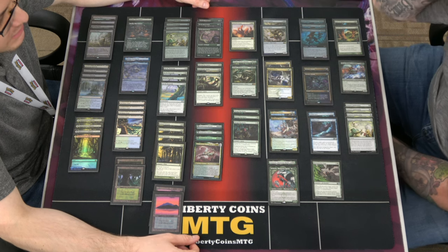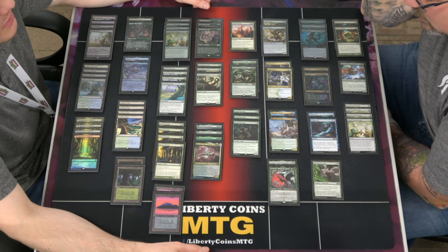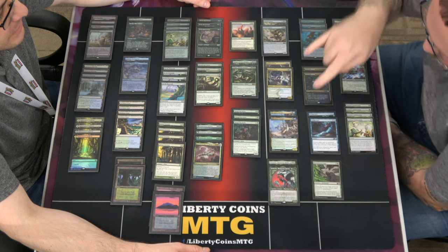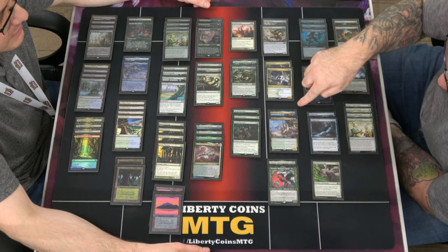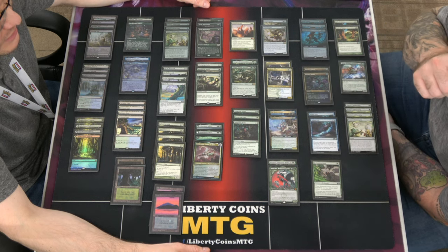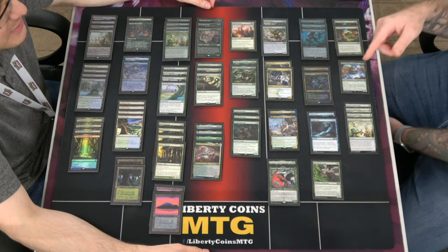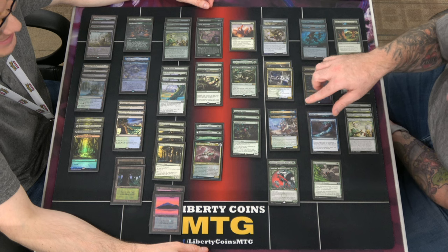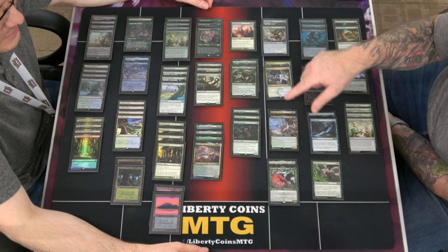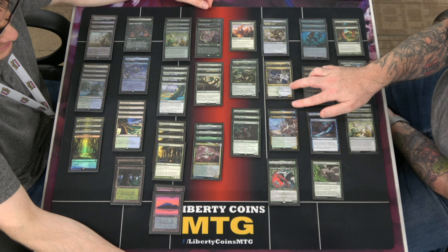If you're casting Genesis Hydra for X equals six, it's effectively a 12/12. Two Hydroid Krasis — remember when that was a $35 card? Now it's 50 cents. There's also one Goose Mother — picked up the extended art foil version. Was playing two Hydroid Krasis and one Goose Mother and going back and forth between them.